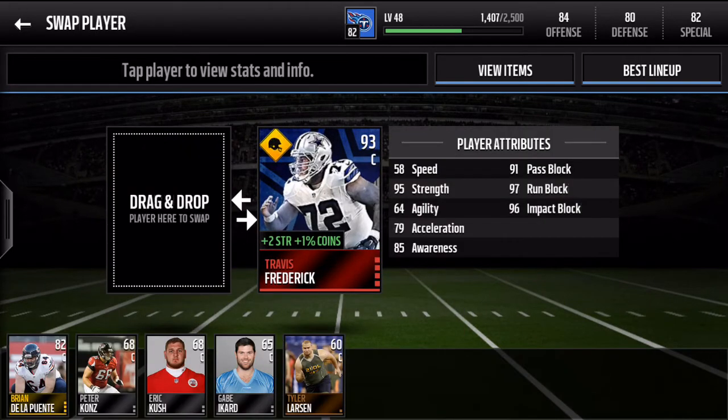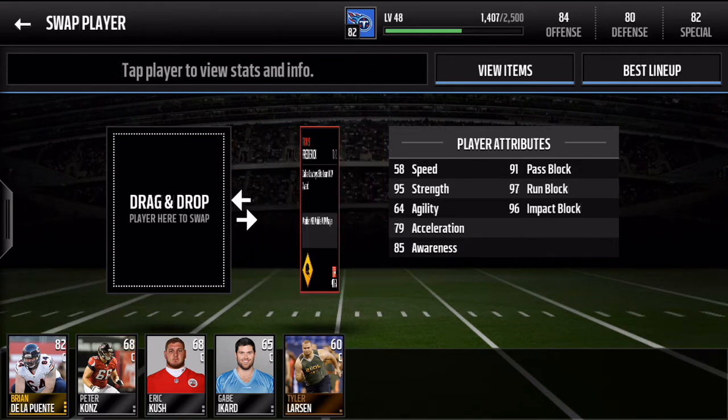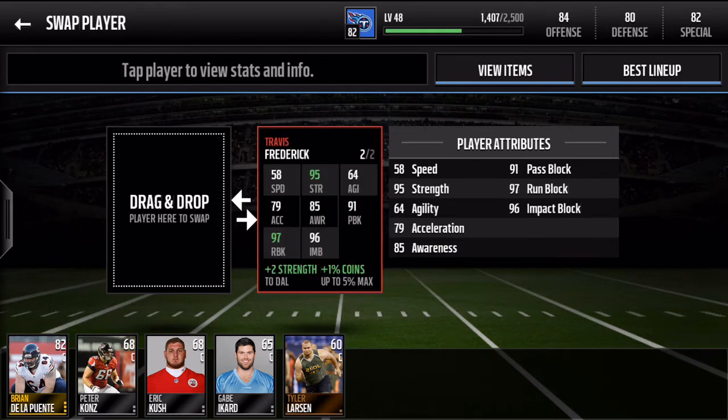Then the other one we got is a center — 93 center. There's not a lot of centers this high in stats, so really good to have a 93 center on your lineup. Stats here: 58 speed, 95 strength, 64 agility, 79 acceleration, 85 awareness, 91 pass block, 97 run block, and 96 impact block.